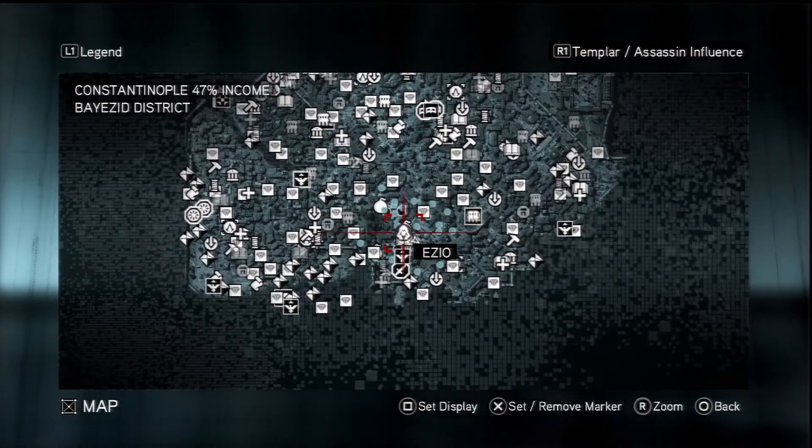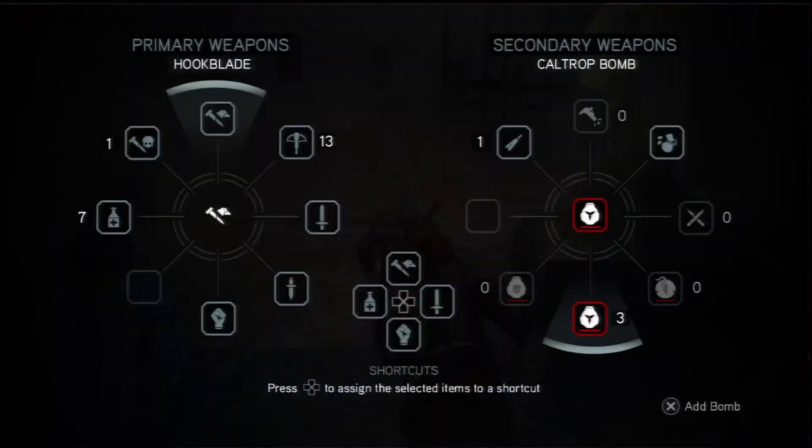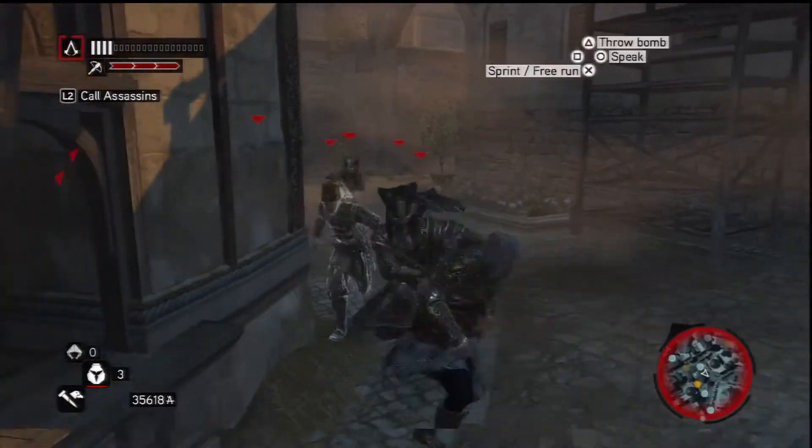Hey, what's up YouTube. This is the Mousetrap trophy guide for Assassin's Creed Revelations. This one is exceptionally hard - I found it exceptionally hard - because you have to pull down a scaffolding killing five guards.